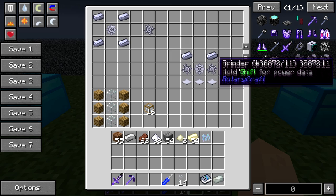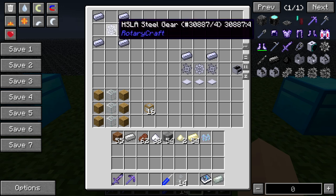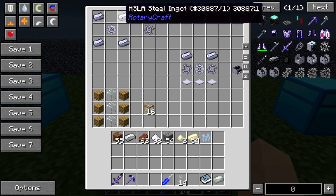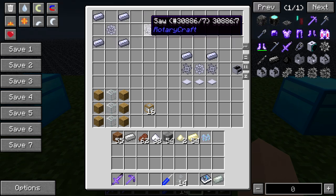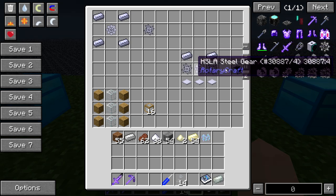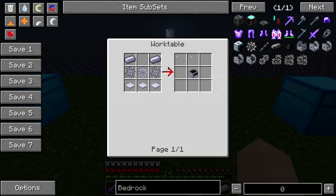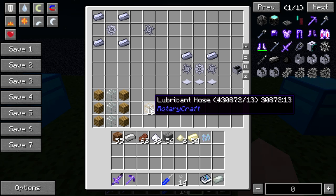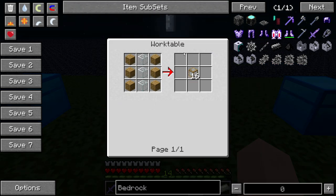Next thing you're going to want to make is a grinder. In order to make the grinder, the only new recipe you're going to need is the saw: you take the steel gear with steel ingots and put it together to get the saw. To make the grinder, you put the HSLA steel ingots, two saws on either side, a steel gear, and base paneling — I think you need the work table for this one. You're also going to want to make lubricant hoses, because you're going to need them to feed lubricant to your engine that's going to be powering your bedrock grinder. You need to make those in the work table also.